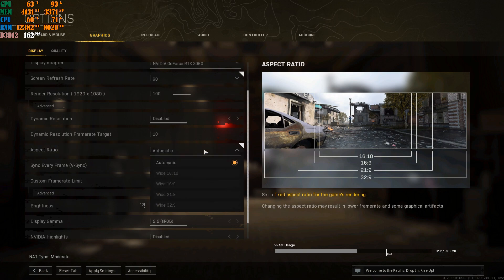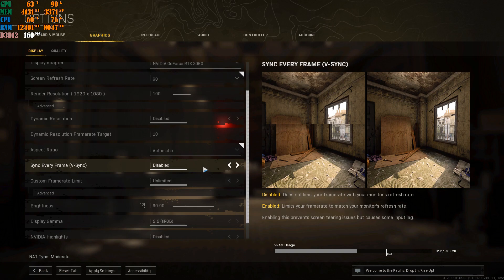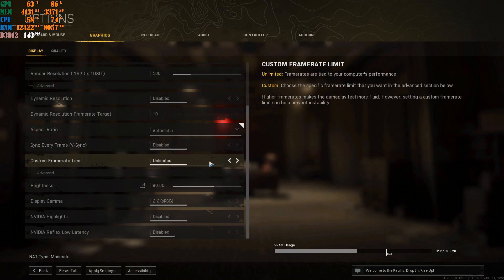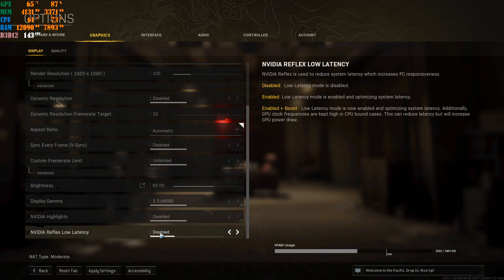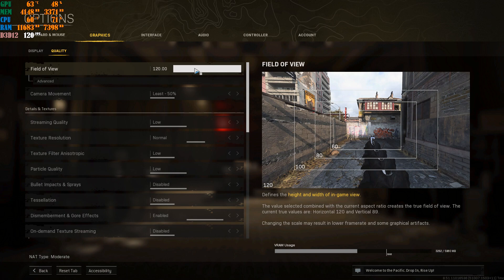For aspect ratio, I keep mine on Automatic since I use a gaming monitor. V-Sync is mainly for screen tearing — it can also cap your FPS, but I leave it off. Keep the next setting on Unlimited. I highly recommend changing the WZ visibility to 60 so you can see better in-game. Put gamma on 2.2, disable the next two options. For Field of View, it's personal preference — it doesn't affect FPS. I use 120 so I can see further.